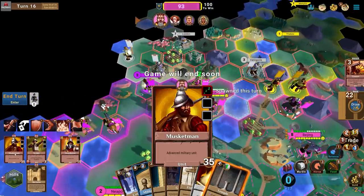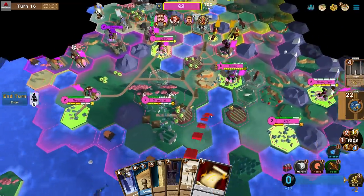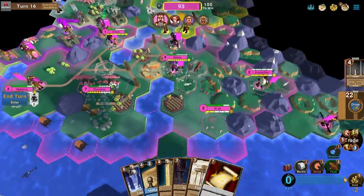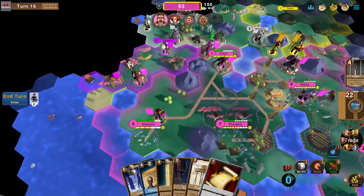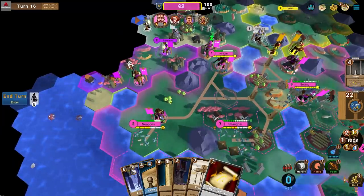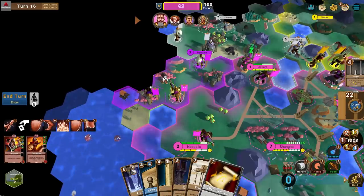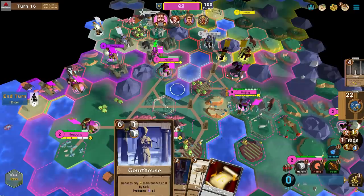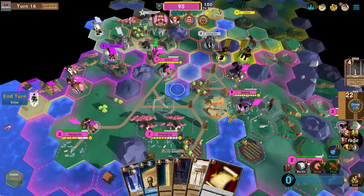I'll put a Temple into Xi'an because it's a little unhappy. I'm a Musketman now — I'll be able to build a Musketman every single turn from this Barracks. Let's claim this tile to push back borders. There's no stone on this map — it's crazy. I wish I'd gone for a harbour build; there would have been so many more resources available.